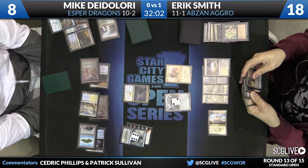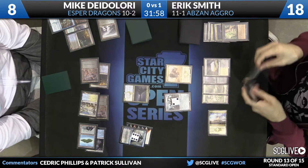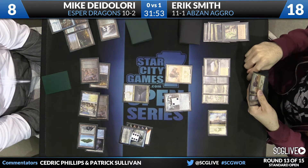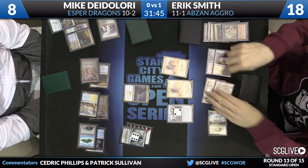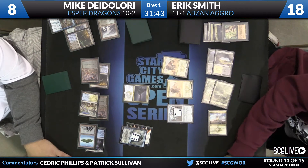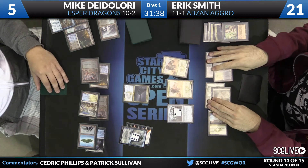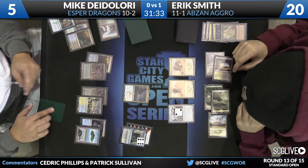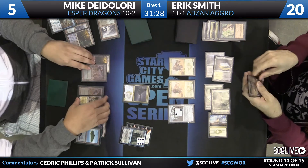Here's to rest. There goes Dig Through Time. I'm going to leave DeLaurie with just a Disdainful Stroke. Smith has the opportunity to go a little wide here — he can hammer DeLaurie with another Rhino. If DeLaurie leaves up Disdainful Stroke, he's got Abzan Charm and Den Protector to spend his mana on. Smith is very well set up here. Things can go really wrong if Crux of Fate rolls off the top of the deck. Given what he knows about, Smith's in a pretty good spot.